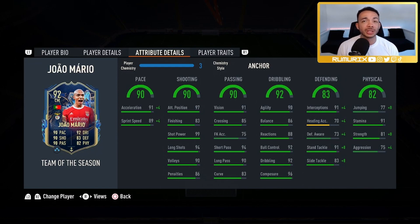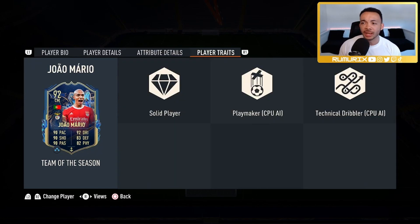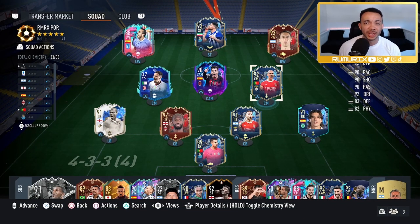He looks like a really well-rounded card. He's got the Solid Player, Playmaker, and Technical Dribbler traits. I'll be playing him in the center mid position in a 4-2-3 on arrow in this team — I'll leave a video with the custom tactics I use in the description. He's going to be unbalanced, with the license to go forward, but let's see how he plays.